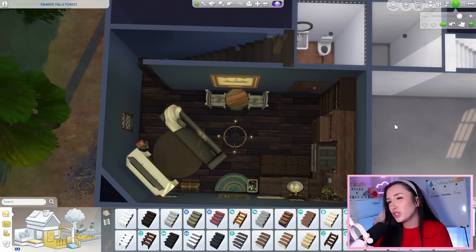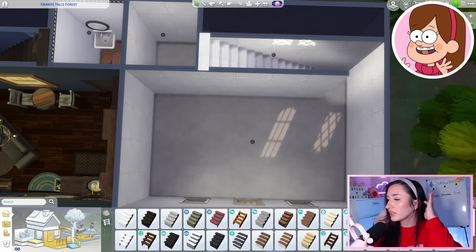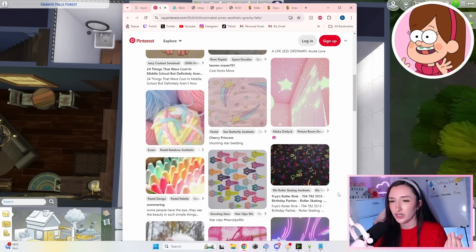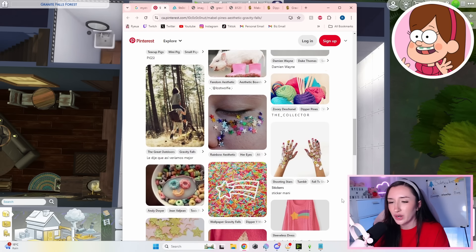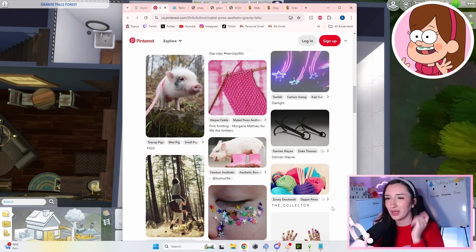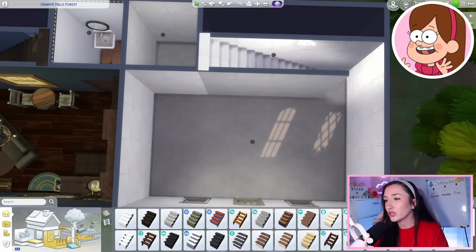I kind of want to do Mabel's next and do a back-and-forth thing — I make the rules around here. I did forget to show you guys the little Pinterest board I have for Mabel's, which is very cutie, very sparkly. I love the silly bands — silly bands are so Mabel. Stars, etc. You guys get the vibes. Lots of color, that's for sure.